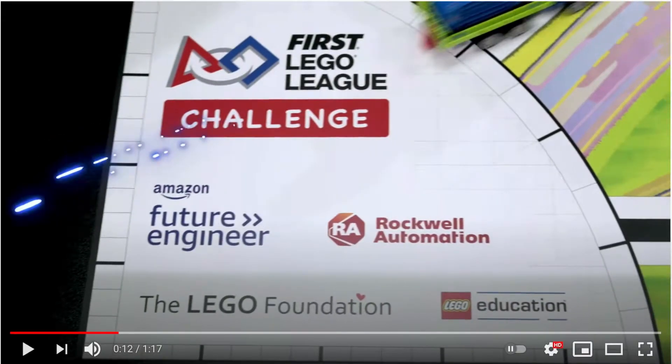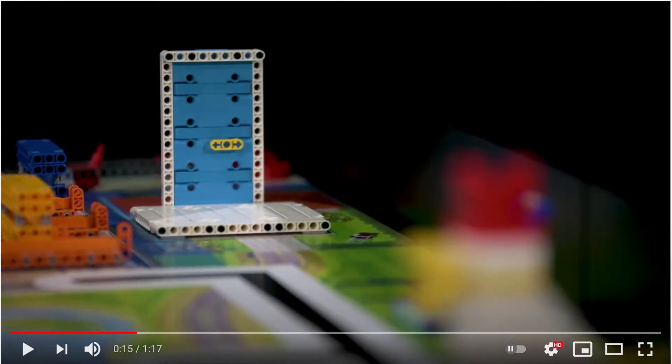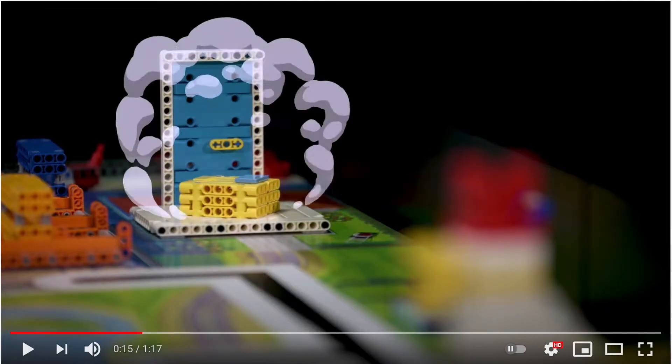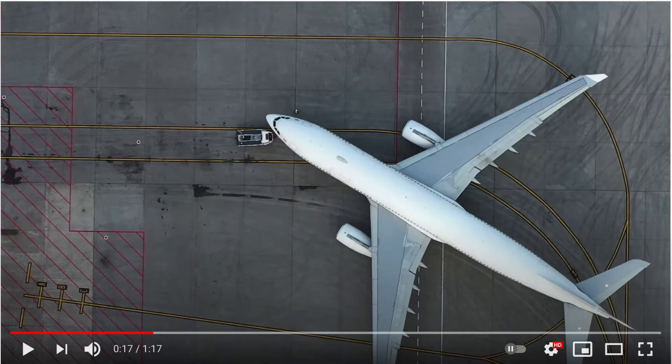That same truck from the challenge logo went by — let's see what that does. Here's what appears to be a door and a front step, and now there's a package on it. Perhaps you'll get points for putting a package there. As you can see, a person is picking up the package from the door, which confirms the robot needs to place a package next to it.